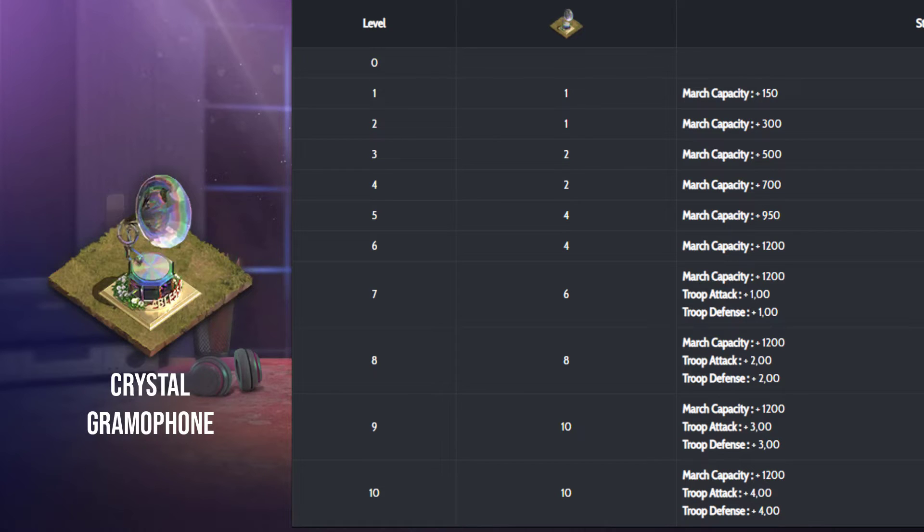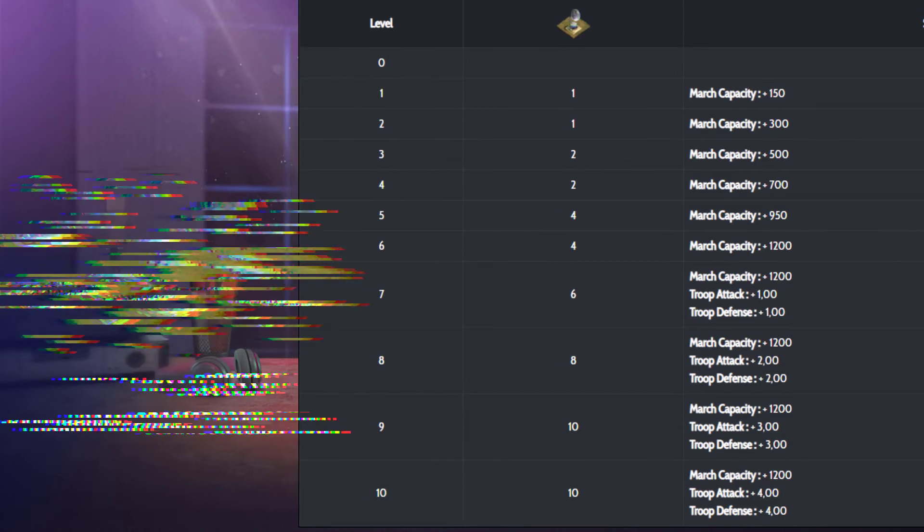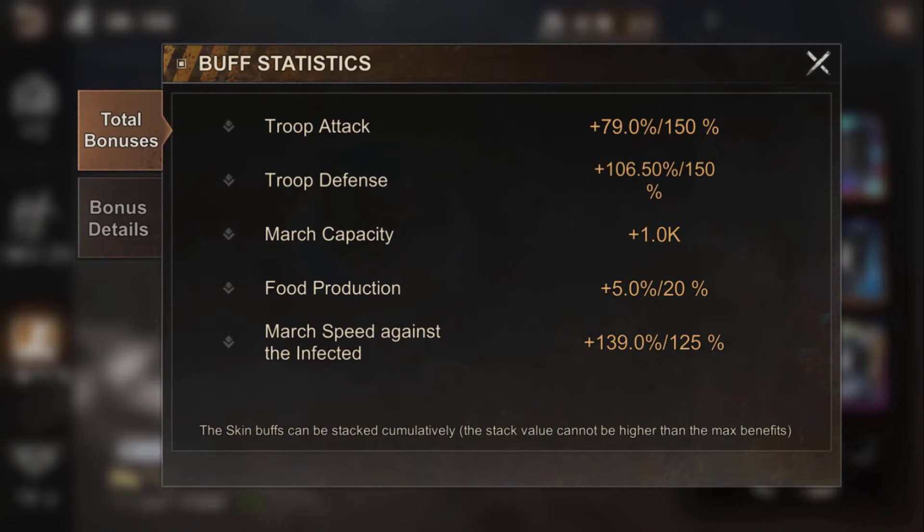To upgrade it to level 10, you will need 48 upgrade tickets — a bonus corresponding to two skins usually. There are also four skins assigned to the same event, which appears to be music-based. This surely means the limit of attack and defense bonus will be pushed back again; it won't stay at 150 for long. Tell us in the comments what you think of all this.